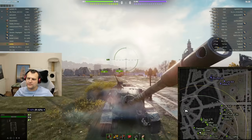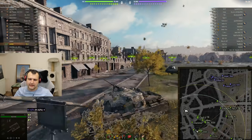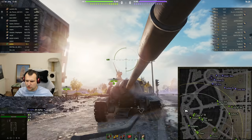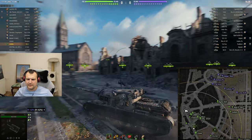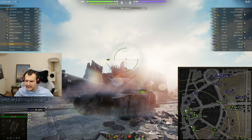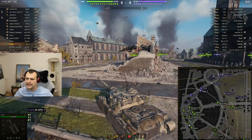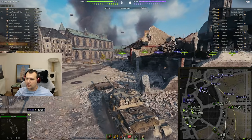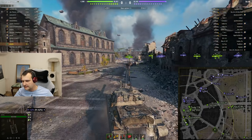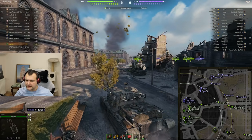What are the weak spots of the TS-5? Obviously the cupola - everyone knows this. At the same time the lower plate is kind of weak, but it's not so simple to penetrate. I think it's also possible to penetrate via the frontal track, but I'm not 100% sure, so don't take my word for granted on that.